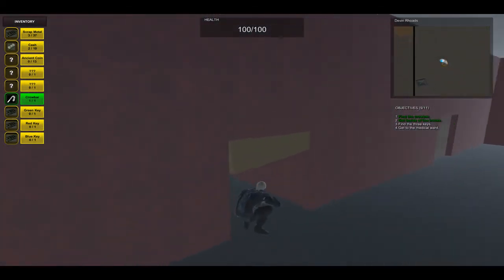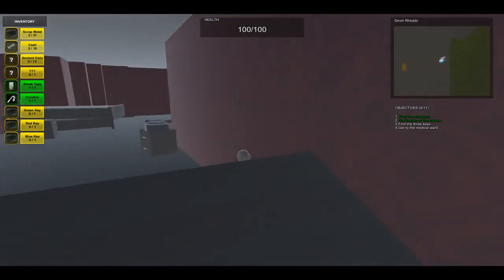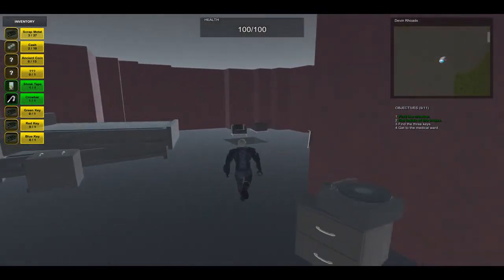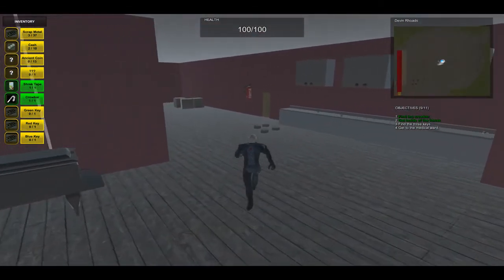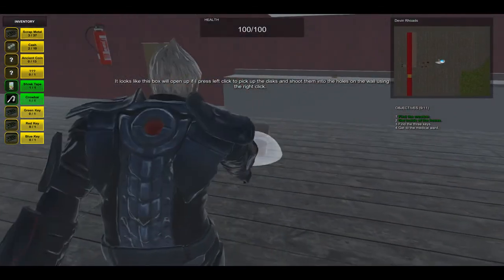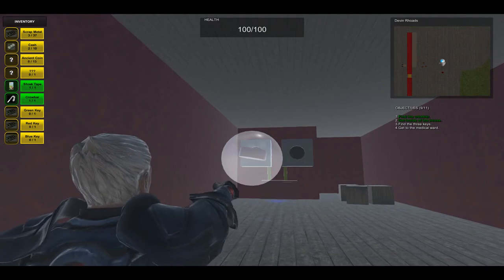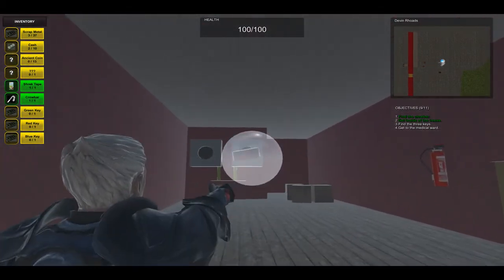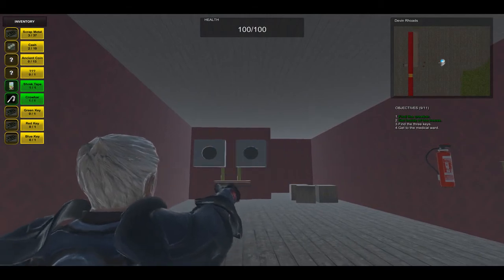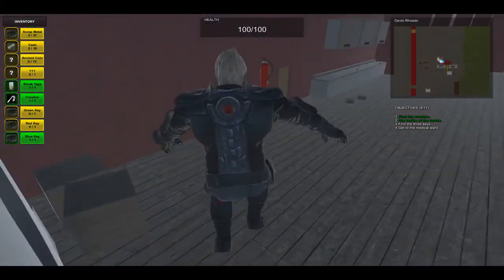In here we'll enter this bedroom. Looks like we got a VHS tape of Shrek right there. We'll fall down here into the kitchen and it looks like we have to pick up these discs and shoot them into the holes. Got the one on the left and the one on the right, opening up the box and we'll be able to grab the blue key.